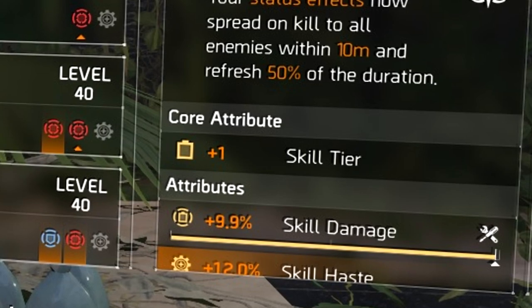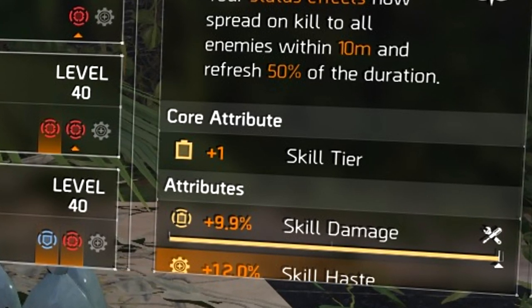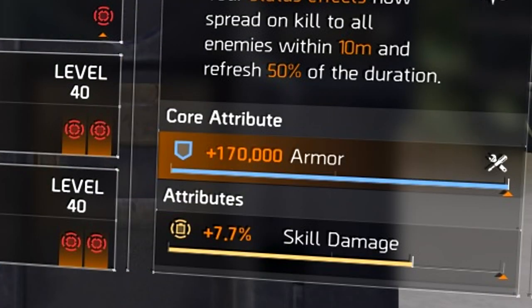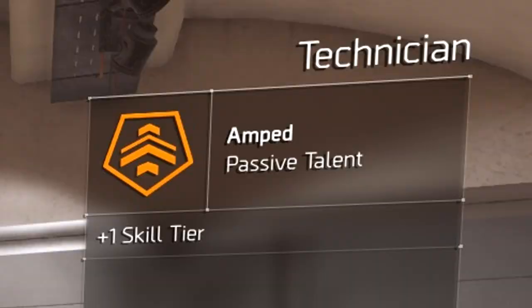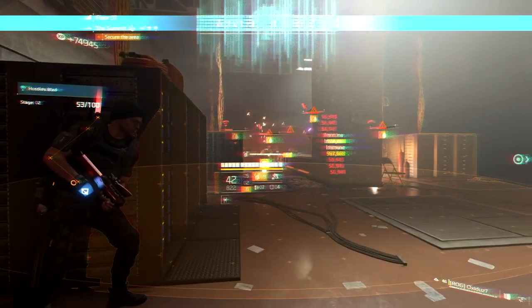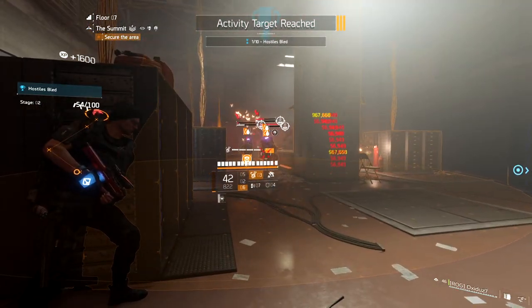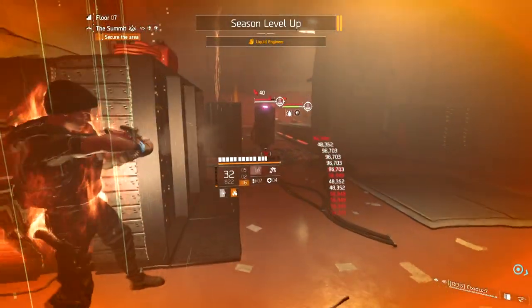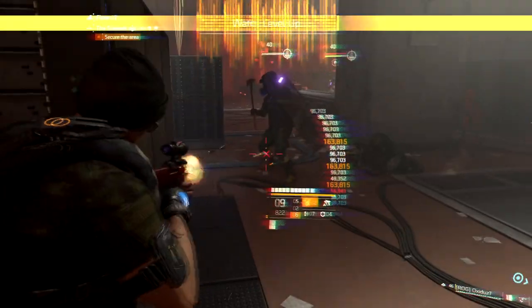When farming the Eclipse Protocol gear set, items will drop with a skill tier as the core attribute, and I'd just leave them that way. One option is to change one piece to either weapon damage or armor — if you're using the Technician Specialization, you get a free skill tier, so you only need five skill tiers in your actual build. That gives you an opportunity for an extra 170,000 armor for survivability, or you can add 15% weapon damage as a core attribute on one piece for additional damage.